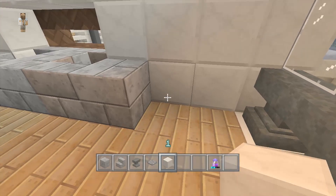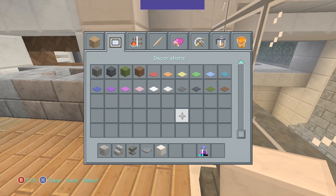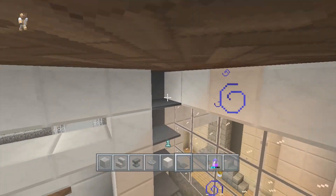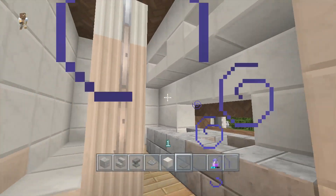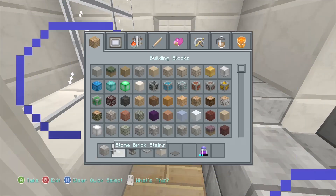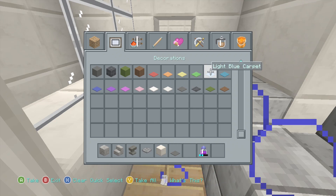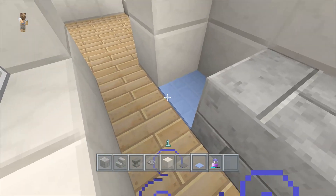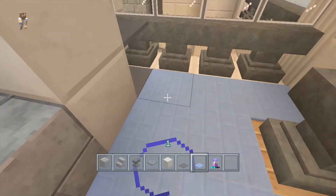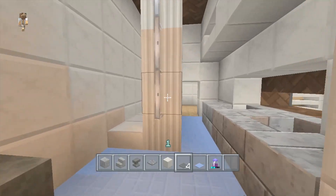We could put a pillar of quartz like that in general, then take some gray carpet and kind of make a shelf here for storing things. Now we have the bathroom. You can even change the color of the floor — maybe light blue carpet would look pretty good. Put light blue carpet all around, not underneath the anvil. Redo the shelving — and there we go, now we have our shelving and our bathroom. Bada boom bada bing, we're done with that.